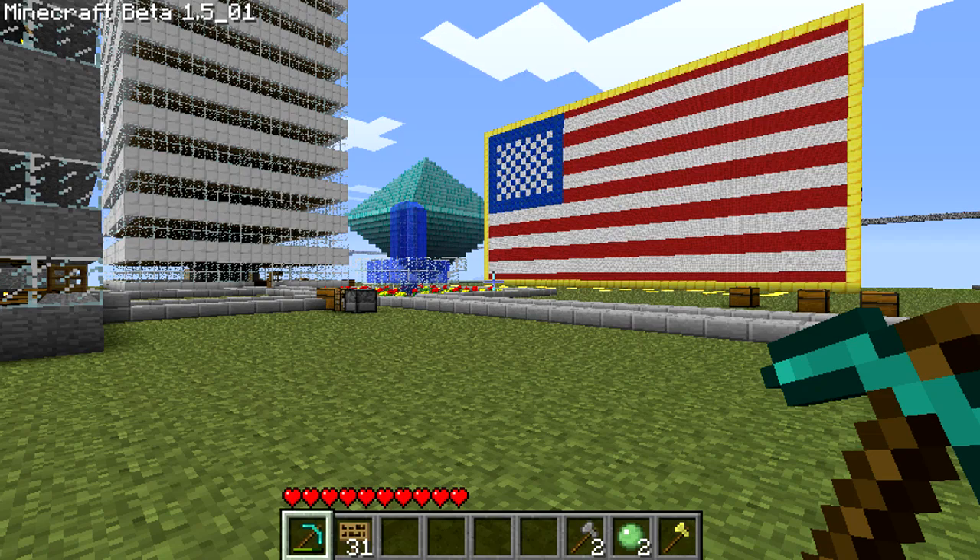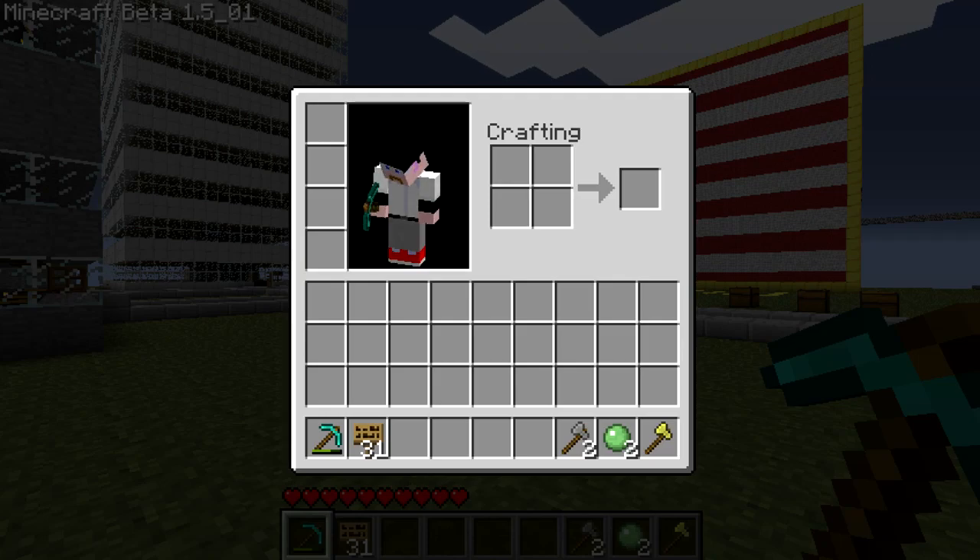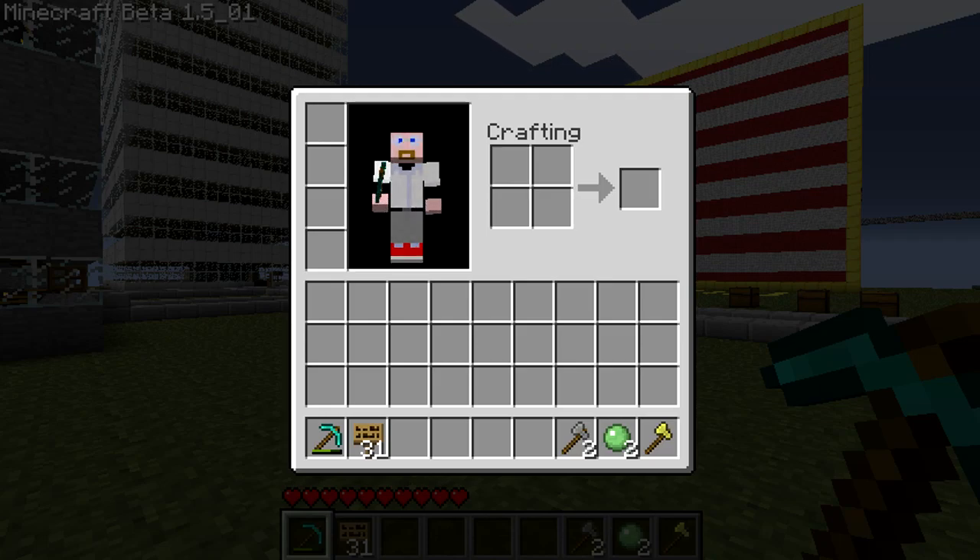It stacks everything up in your inventory, so now I have all the spare room to do what I need. You can see the axes are stacked — all your tools will stack. In the config file when you load it up, it has the ability to decide how many you want in a stack and what you want to stack or not stack.